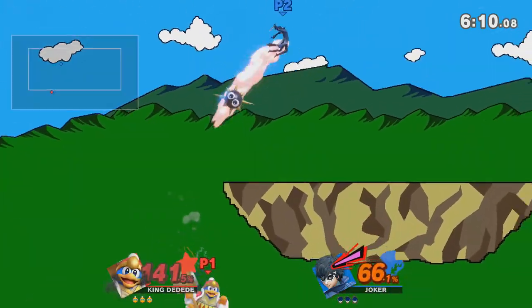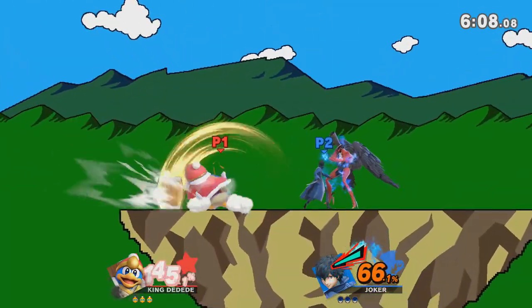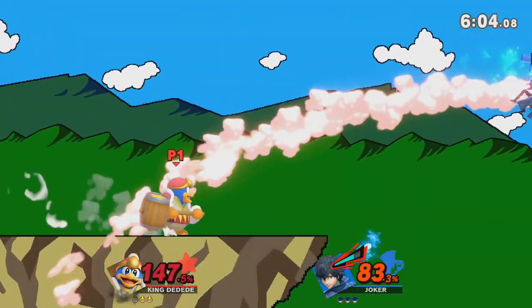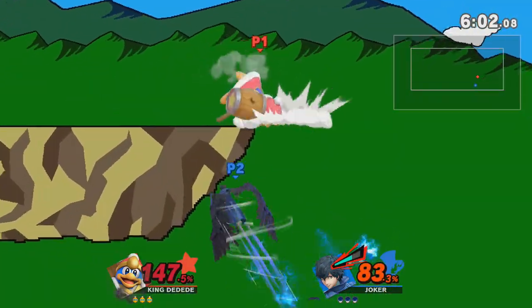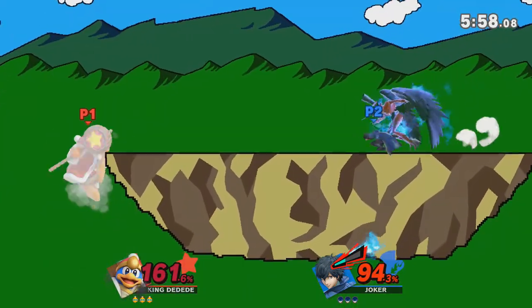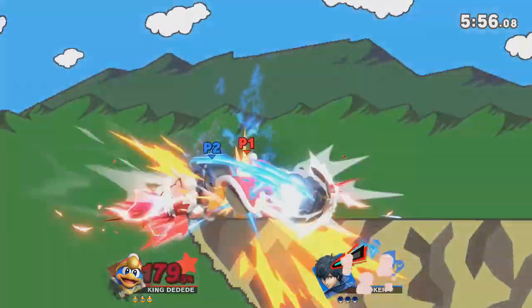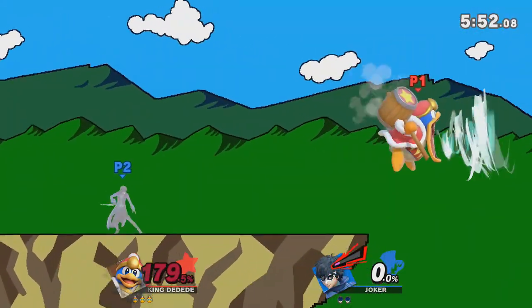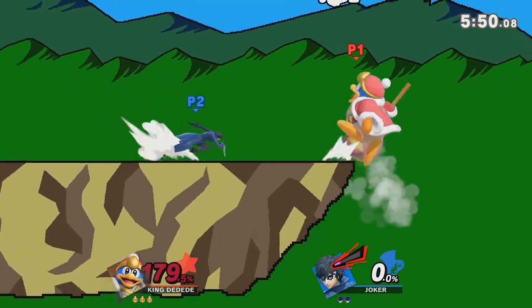If you don't already know: when Joker has Arsene out, his attacks and Arsene's attacks count separately. Even though they hit at nearly the same time and the damage is higher than the Jet Hammer armor threshold itself, you can still armor Joker and Arsene's attacks due to the fact that they're counted as two separate hits.